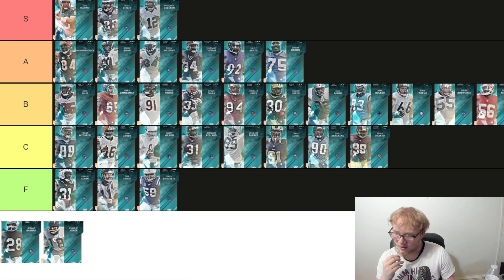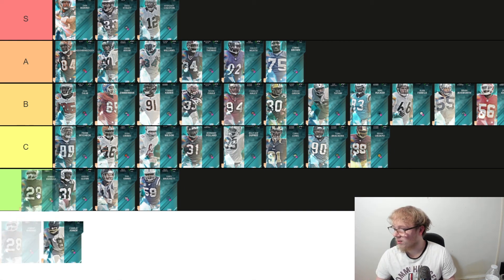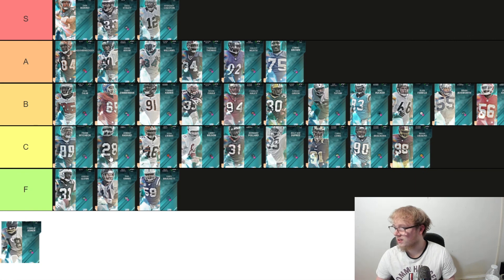Minnesota got a receiver — 6'2", 205, 90 speed. He does have the worst receiving archetype in the game, deep threat, which is kind of why Josh Cribs got C tier. He looks a lot like Josh Cribs to be honest. He can be C tier with him, maybe just a little bit better.